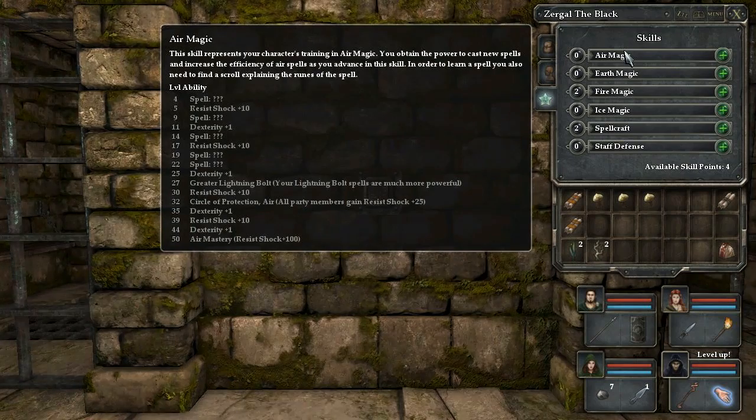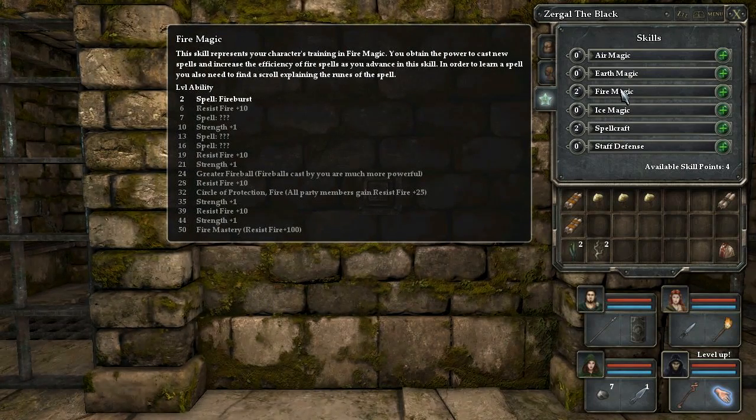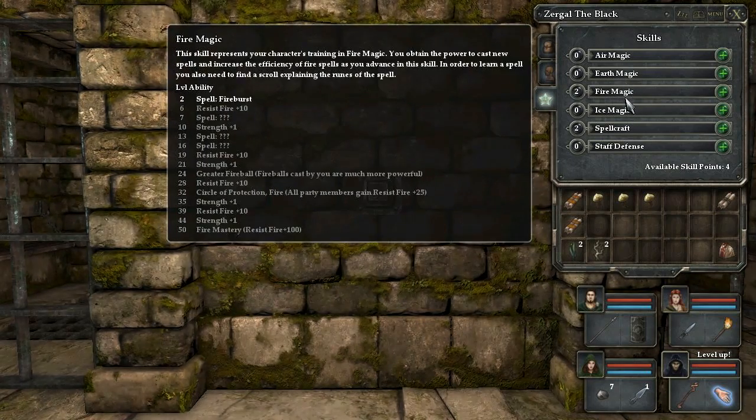As you reach the 50 skill point mark, you become a master at that element and basically become invulnerable to that element. There is one spell that gets greatly boosted in all of these — with air it's lightning bolt at skill 27, greater lightning bolt; with earth magic it's improved poison bolt; fire magic fireball; and ice magic frost bolt. And finally all of these grant circle of protection, so all party members gain resistances to that type at level 32.